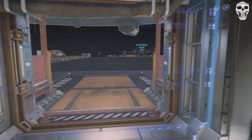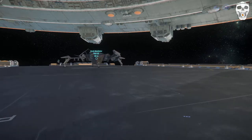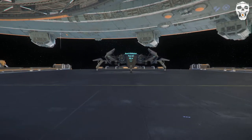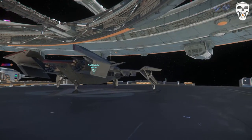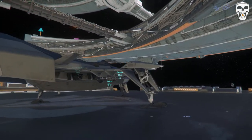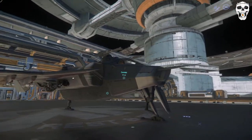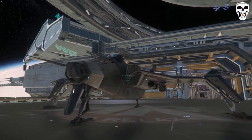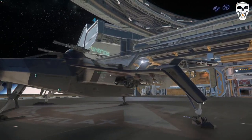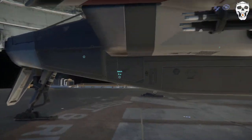Hello there, humanoids! My name is Manians, welcome to my short tour of the Anvil Gladiator. It is a bomber and this is how it looks from the outside — pretty standard sci-fi stuff. It's an Anvil design, so it's going to be sort of close to the Hornet.